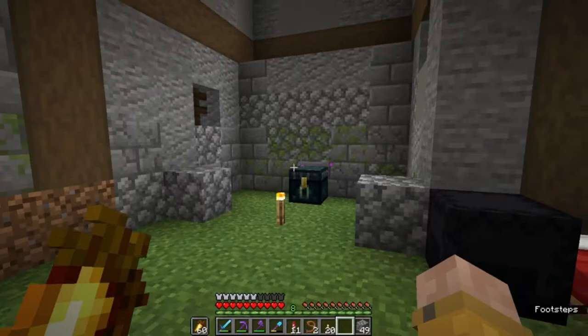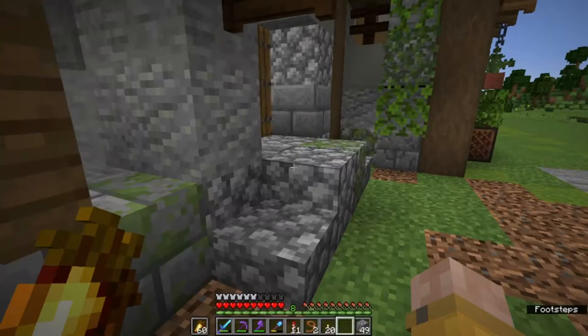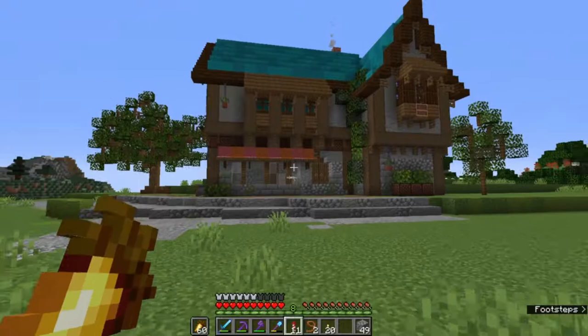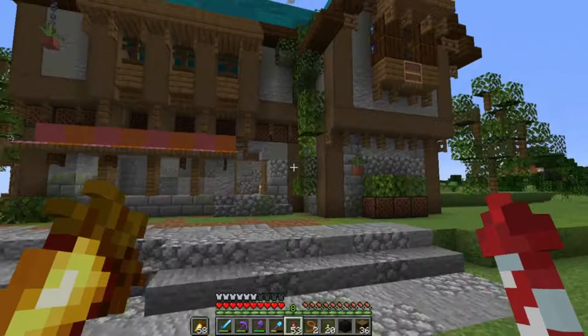Without further ado, I'm going to leave this build for now and gather materials. When you're making your own interior, grab materials you think will fit nicely with your own area. I'll see you guys back here in a couple of seconds. Okay, so now I'm flying in with a bunch of newly gathered materials to show you how I actually create my interiors properly using some blocks to demonstrate.